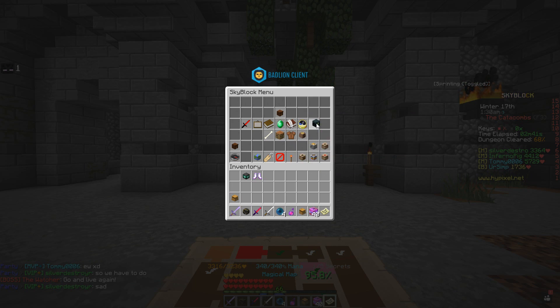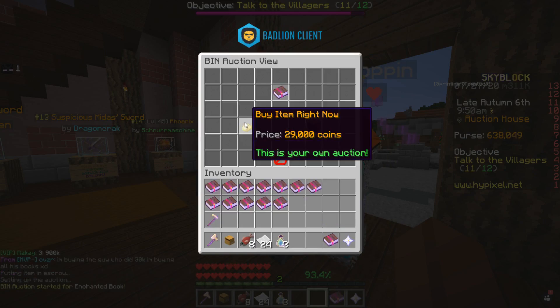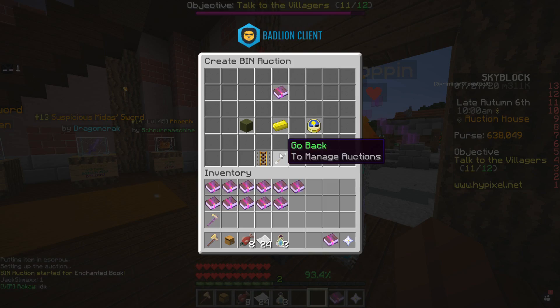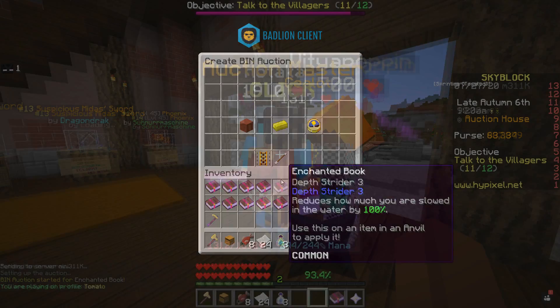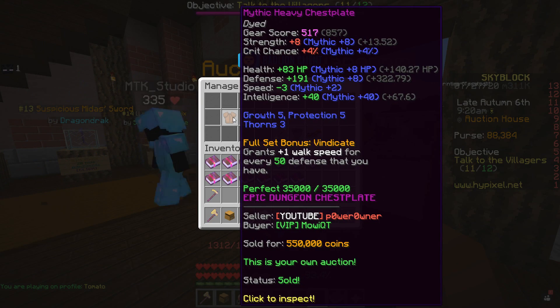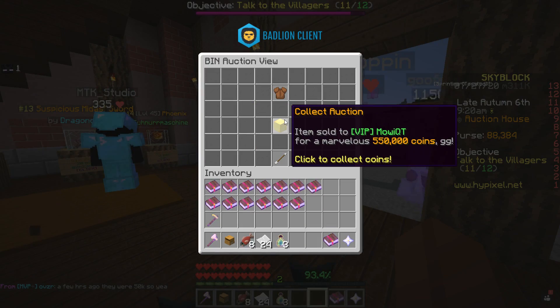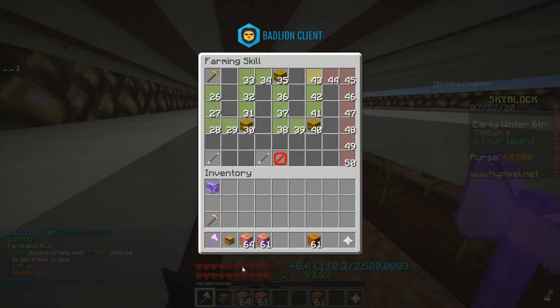There are times when it does take longer to sell, and you always have to keep in mind that somebody might be low-balling the auction house. So check that your prices correspond to the market prices. Not only that, but while you're grinding out other things you're also making money from that, adding on top of your earnings.